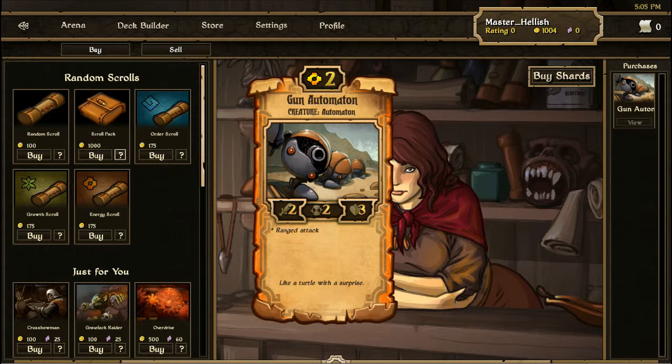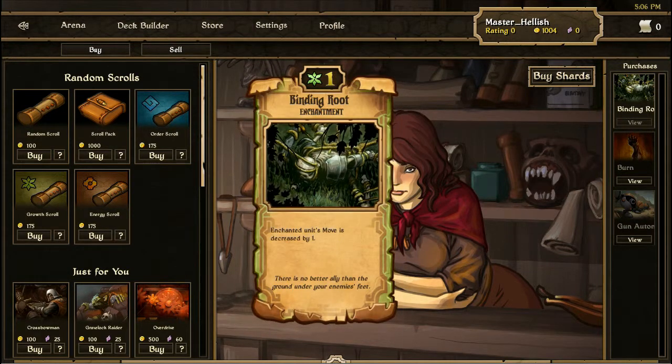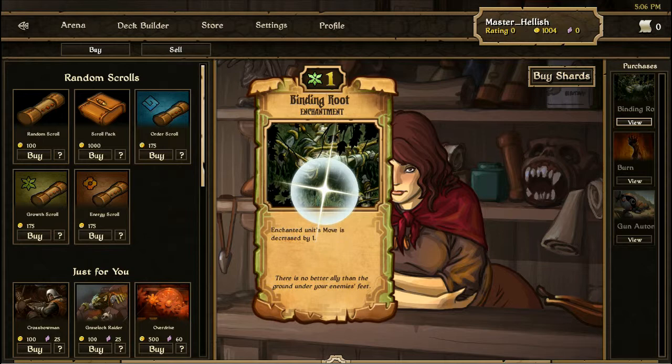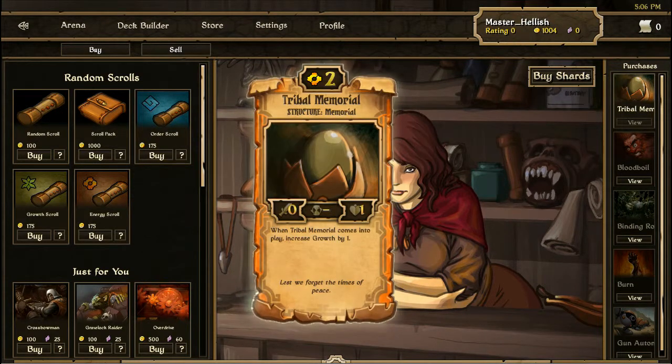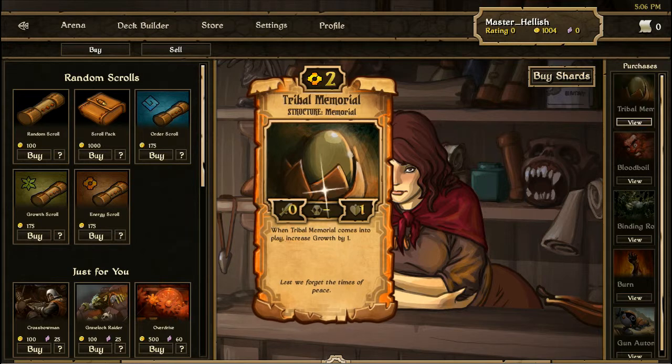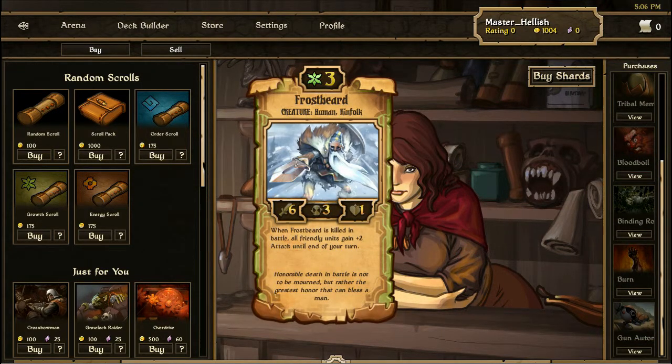We just spent a thousand gold. I'm seeing one new one. So we've got Gun Automation, Burn — we've got one of them, that's good. Oh, Binding Root — that's good. And Blood Boil enchantment — that's good. What's this? Increased growth by one. Okay.